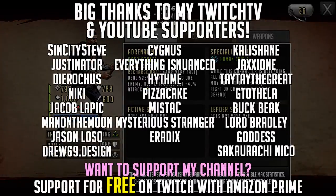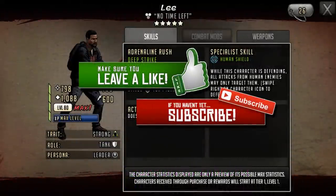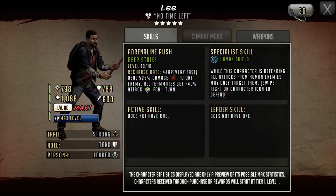Hello survivors and welcome to another Walking Dead Road to Survival video. In this video we're going to be looking at Lee and Magna, who are upcoming Legacy Ascendables. These characters were leaked quite a long time ago but we are going to finally get them as six stars.